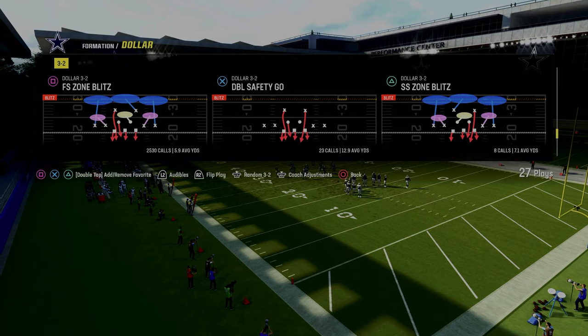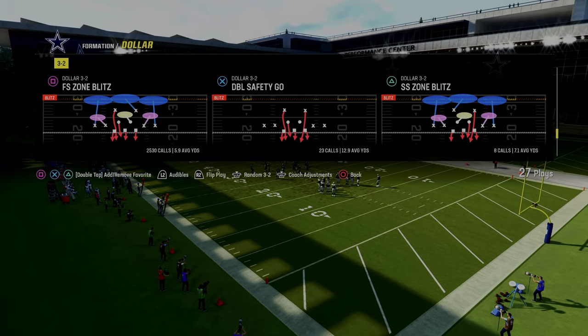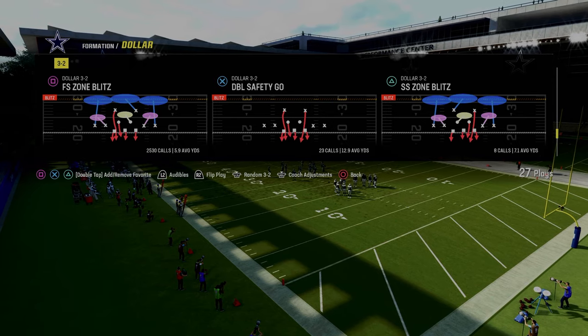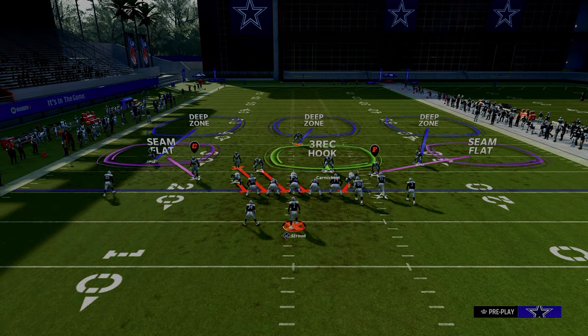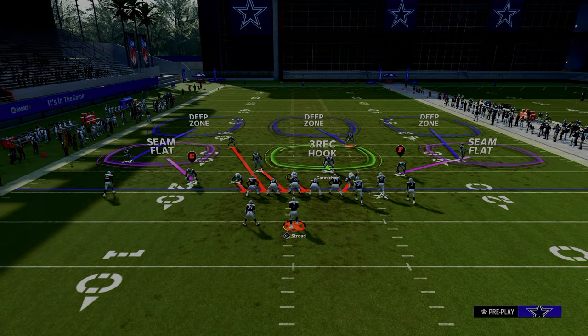Free safety zone blitz. We're in the Chiefs playbook, or multiple defense right now — I'm in multiple defense — but you can find it pretty much in any playbook that has dollar. Auto flip has to be turned off and we have our base align set to on. So base align on.